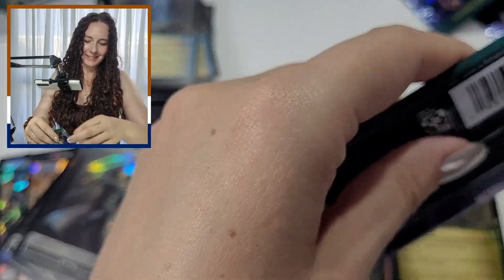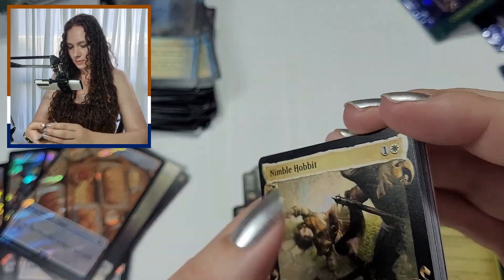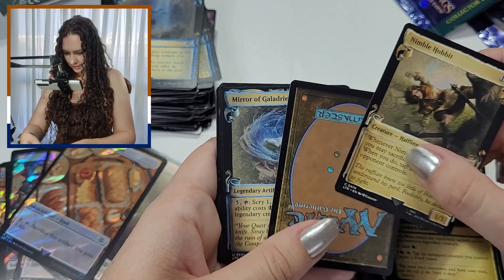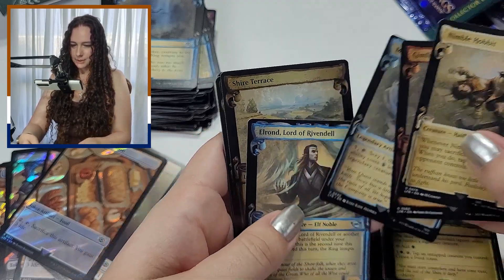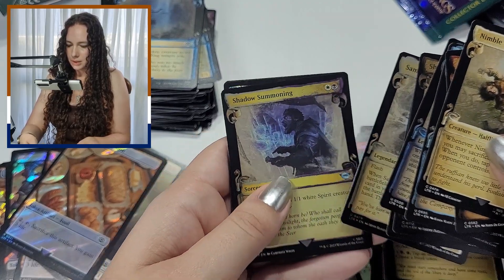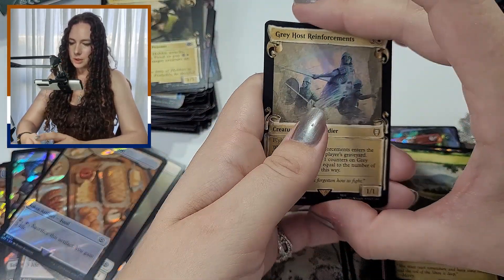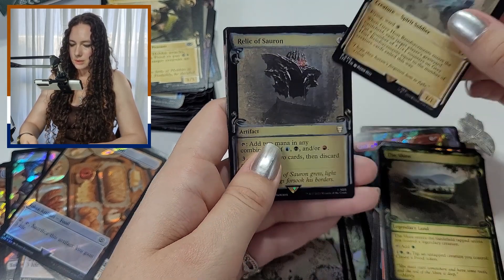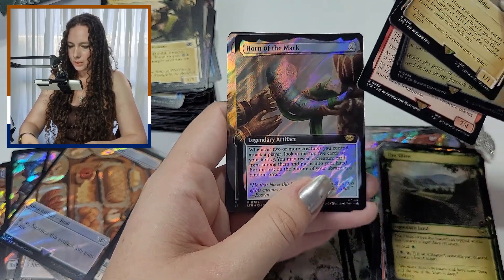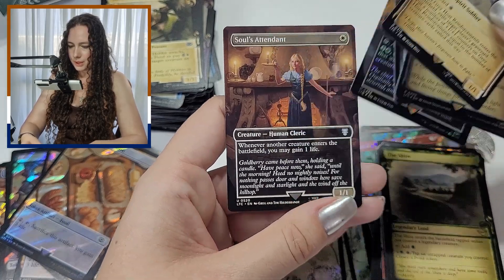Last pack. Nimble Hobbit. Gimli's Fury, Mirror of Galadriel, Elrond the Lord of Rivendell, Shire Terrace, Brandywine Farmer, Samwise the Stout-Hearted, Shadow Summoning. Swamp in the Surge. Greyhost Reinforcements, Relic of Sauron, Riders of the Mark, Horn of the Mark, Minas Tirith, Fallen Capital in the Surge Foil — that's beautiful. And Sol's Attendant.